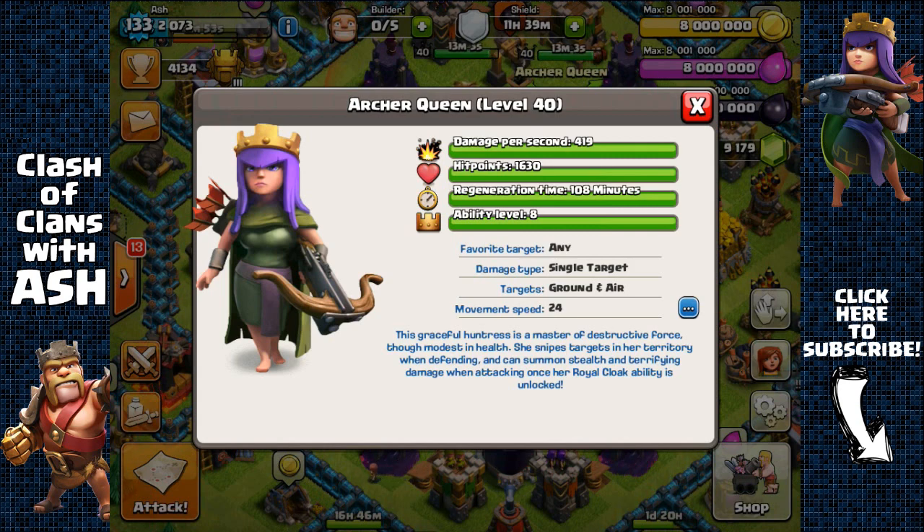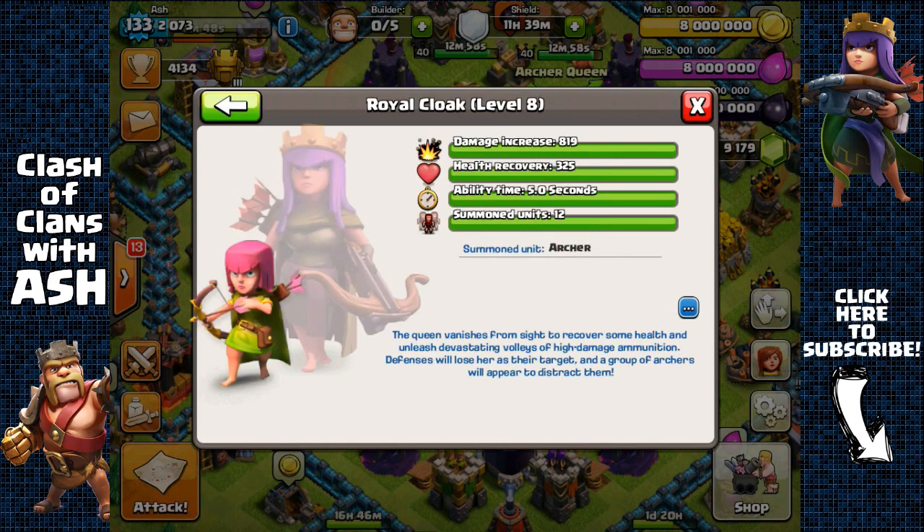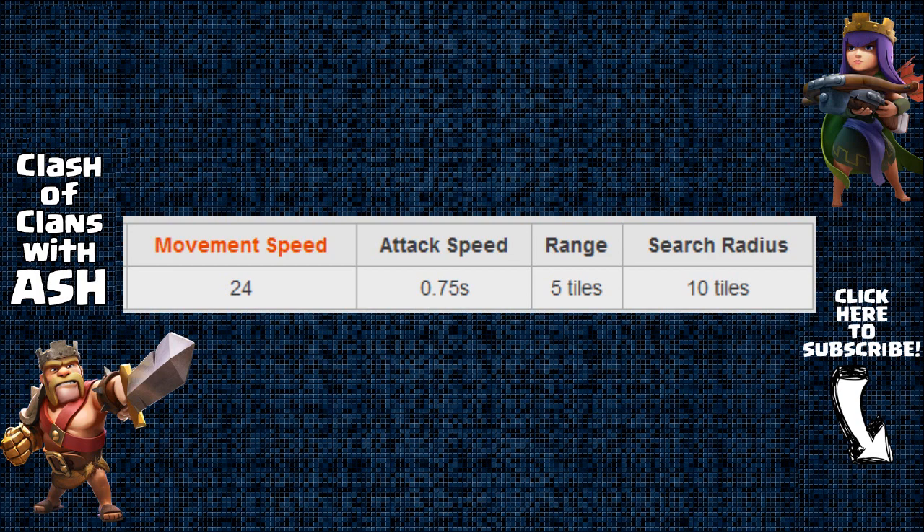In those 5 seconds of her ability, she can remain impervious to all damage other than bomb damage or mortar splash damage. Other than that, she can basically avoid Infernos, Archer Towers, X-Bows, Cannons and so on with her ability. She also attacks faster than once per second — her attack speed is 0.75 seconds — which allows her to take out defensive threats faster than they can damage her.